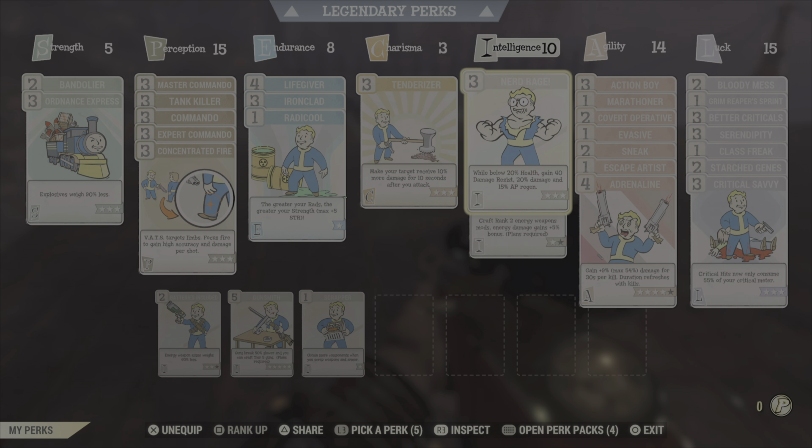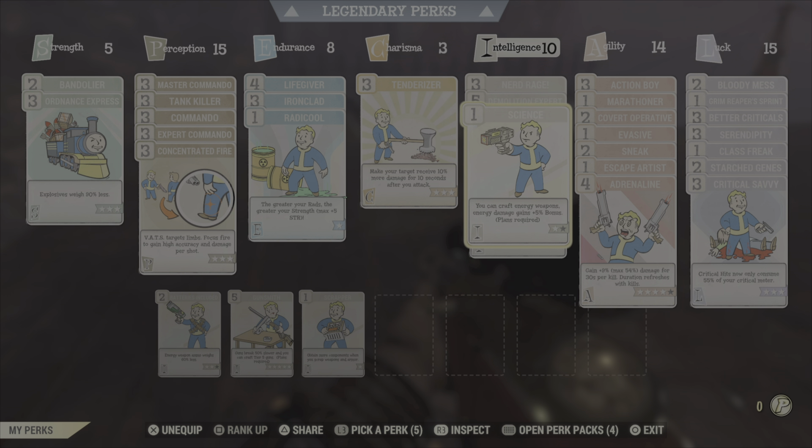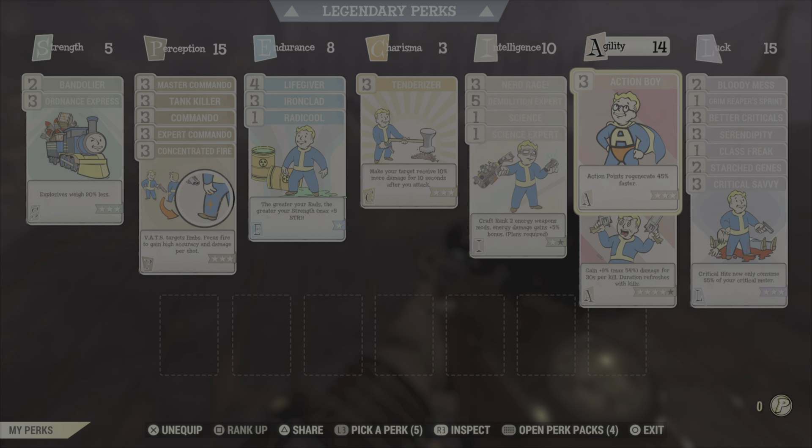Lifesaver, Ironclad, and Radical will help our health out a lot. We have Tenderizer which will help our damage output. We also have Nerd Rage, and with Nerd Rage we also have Demolition Expert helping our explosive damage. I also have Science and Science Expert for a gun I will show you in the weapon section.